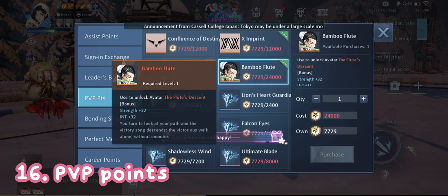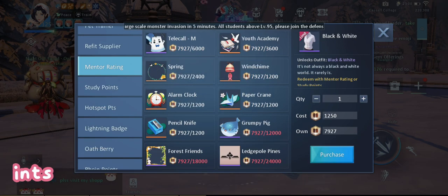Next is PvP points. You can earn PvP points by joining Bombs every Sunday and the Trading Arena event every Wednesday. From that you can claim the Bamboo Flute avatar using 24,000 PvP points.